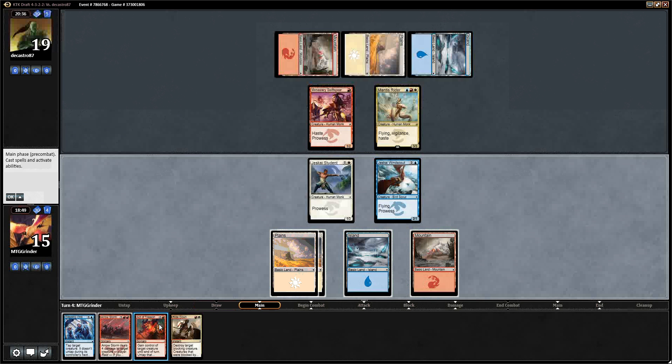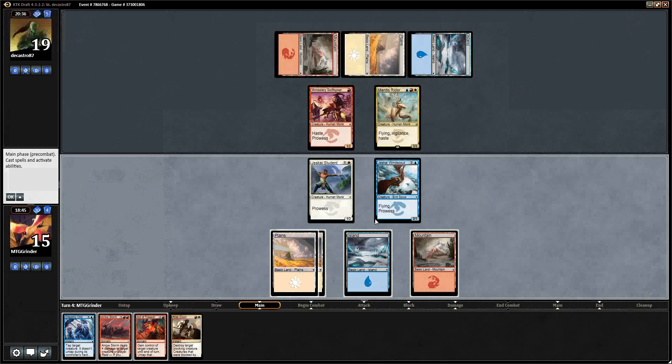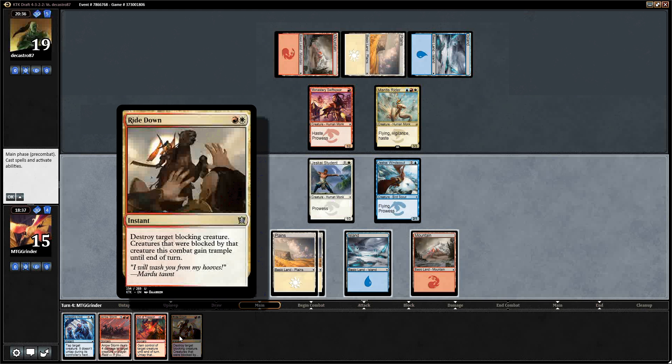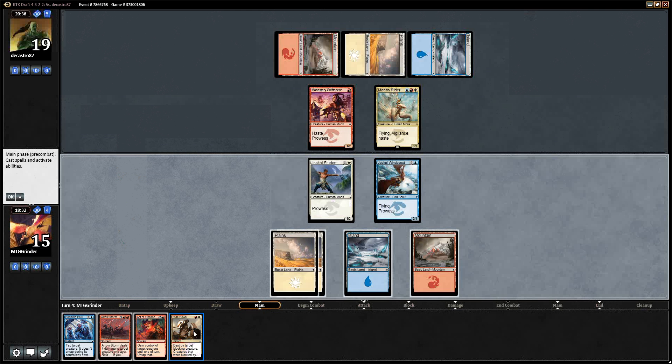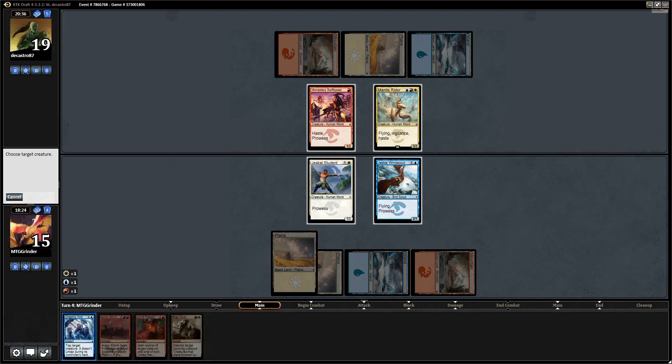Okay, let's see what we can do here. The next turn we can steal it, trigger both of these guys, retarget the blocking creature. Creatures that were blocked by that creature this turn get trampled. I don't think that's going to be good for us at the moment. I think we're crippling chill — yeah, I think we're crippling chill this guy.